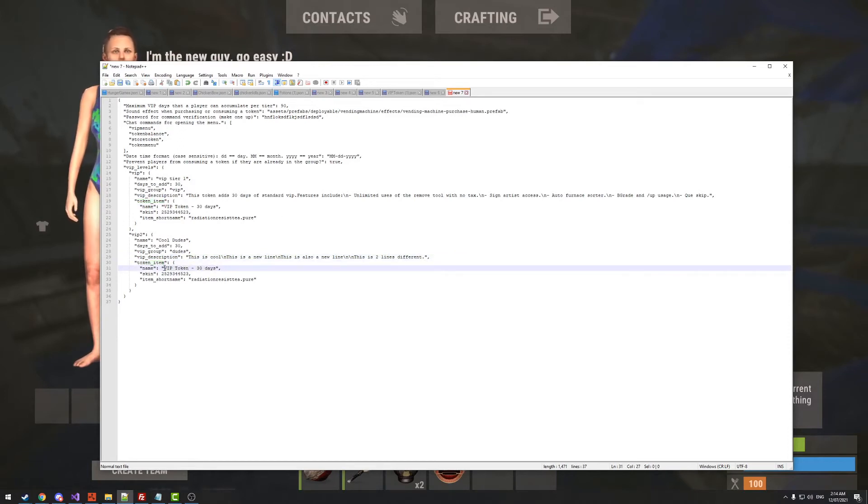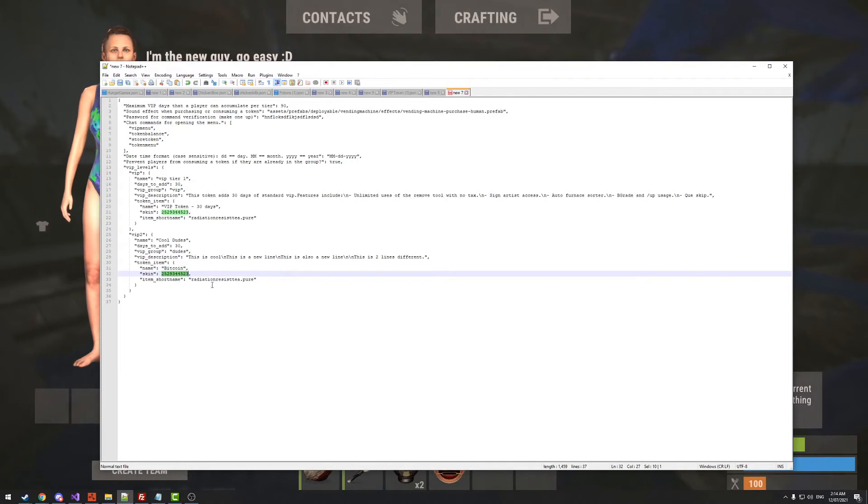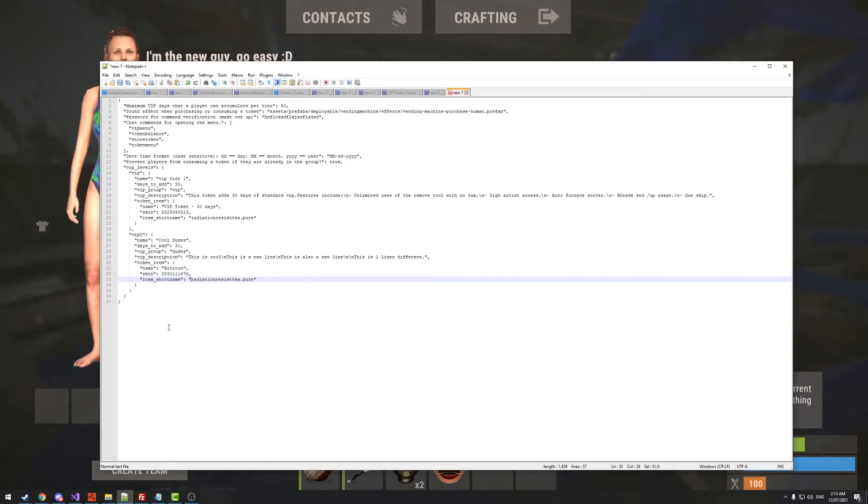For the token item, give it a unique name — for example 'Bitcoin' — noting that Rust uppercases item names anyway. The skin ID must be unique for each token; four skins are included on the sales page, and they're simple to create as 512×512 images uploaded to the Workshop. Paste the unique skin code here. The item short name defaults to radiation pills but can be changed to any consumable object that provides some form of benefit.